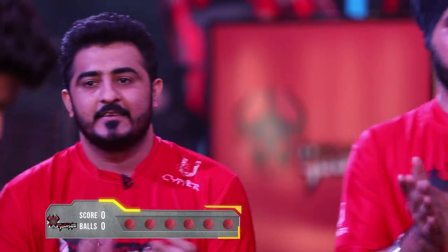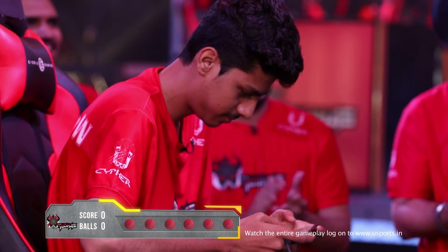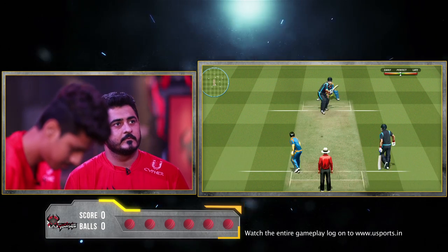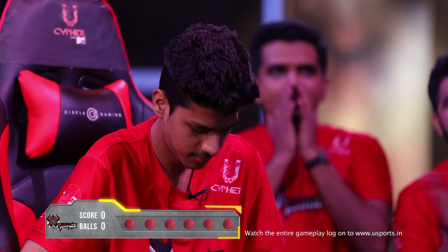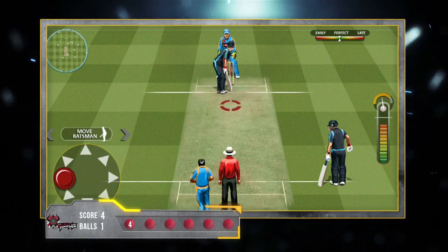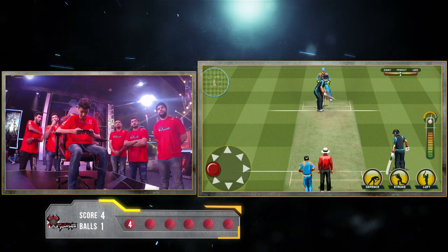Welcome to the UCyfer League today. It's going to be Sachin who's going to bat first for the Yodhas. The first ball comes in and that's a nice hit, and the ball is going for a four, just like an inch away from six. Nevertheless, four runs coming in already for the Yodhas.